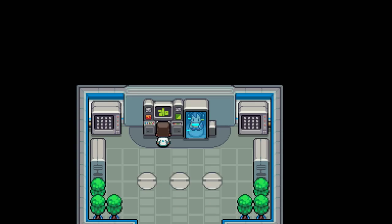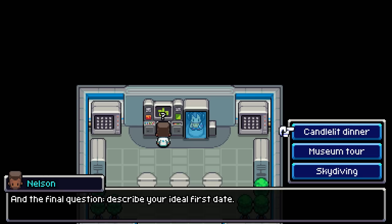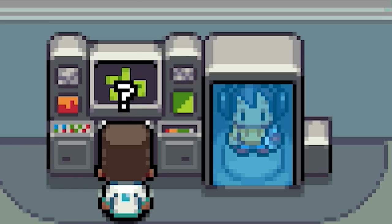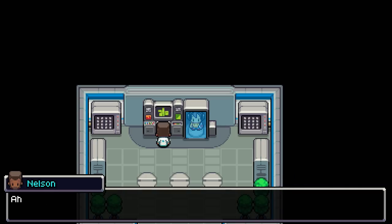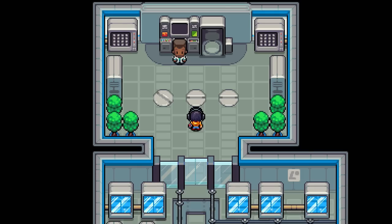Question 2: what's your motivation for becoming a researcher? I want to earn a good living. Yeah, man — these bills ain't going to pay themselves. And the final question: describe your ideal first aid. What does this have to do with research? I think this professor is just trying to go out with us or something. Let's go with skydiving. All done — do we get our starter now? I wonder if this actually affects the options we get.